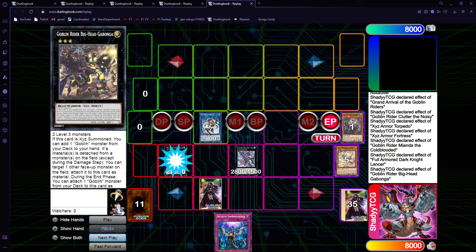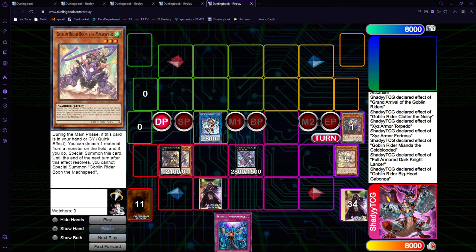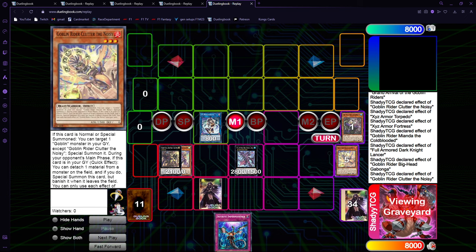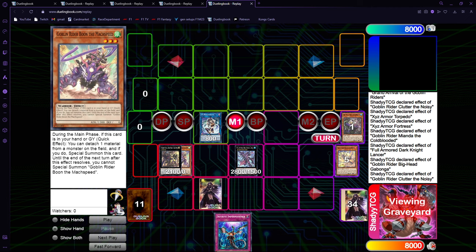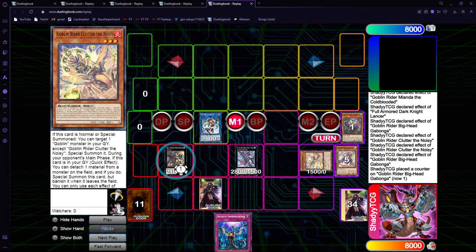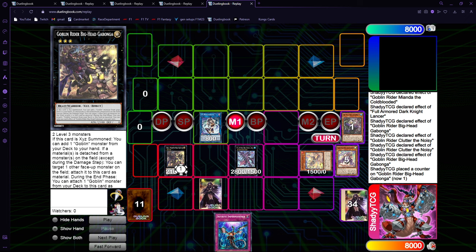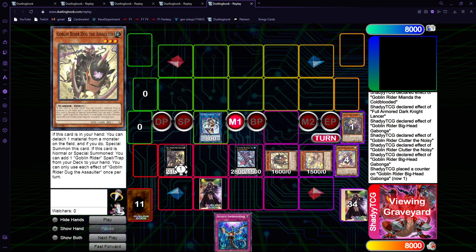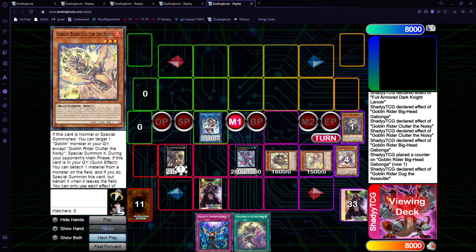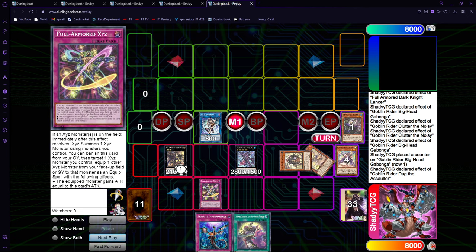In End Phase, Gabonga activates and gets the Mach Speed from the deck. You pass to your opponent, and now whenever you want, you can go into Noisy — it activates effect, detach the Mach Speed to summon — and now Noisy's effect summons from the grave. Of course, Gabonga can trigger here to attach one of your opponent's monsters, but you can activate it later as well. You just get another level 3, and if you summon the Doug, you get Grand Arrival for follow-up. A cool thing you can do is Full Armor Xyz to Xyz with these two.